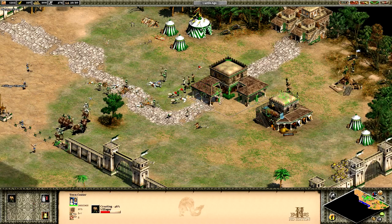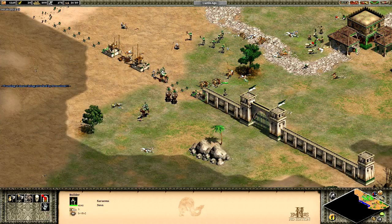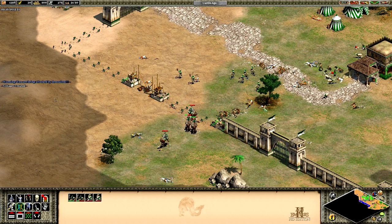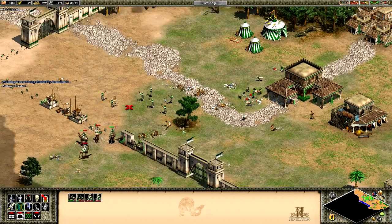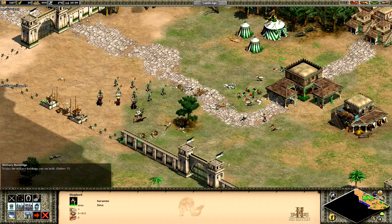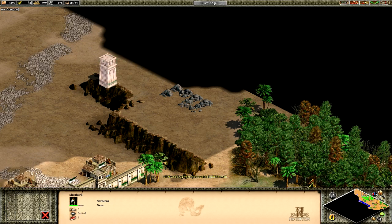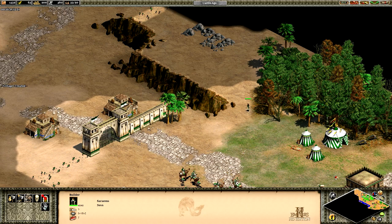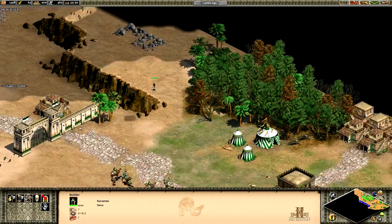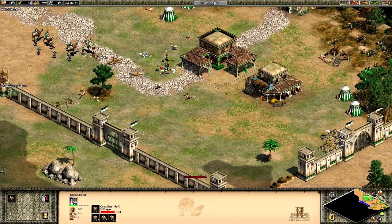We need to get these people back to work. Get this wall up. Build me a marketplace as well - we need to wall this off. We'll wall that off up here, and we'll have that stone camp and this gold camp within our base, which will be perfect.